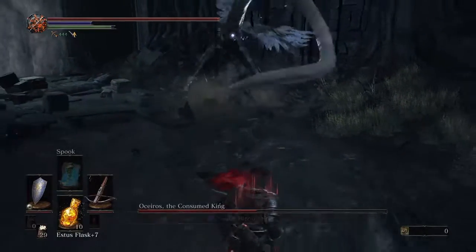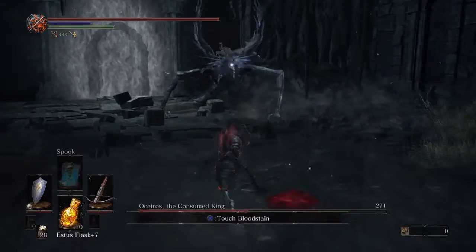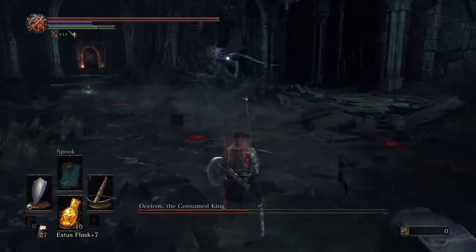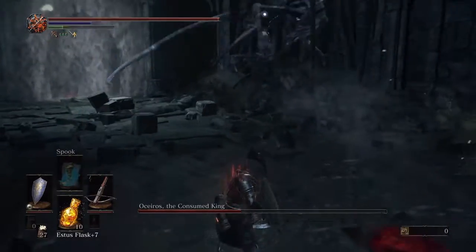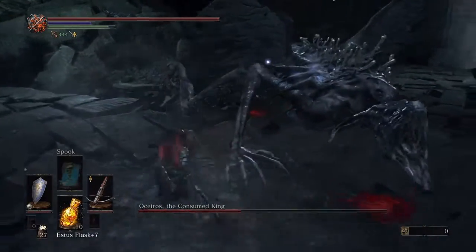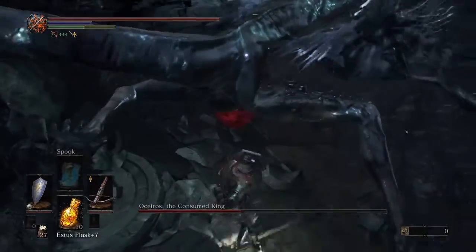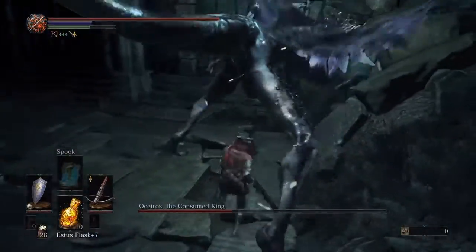And you can see I missed there. The knight's crossbow certainly made it easier. You can block that attack obviously, but it takes all of your stamina. I have 20 points in the stamina stat — vitality.